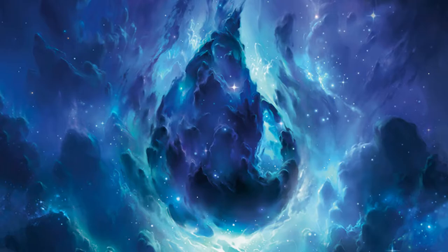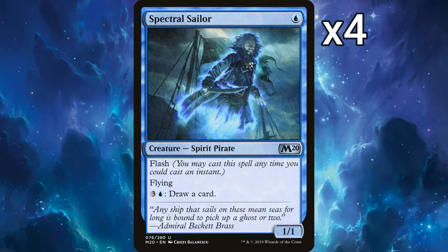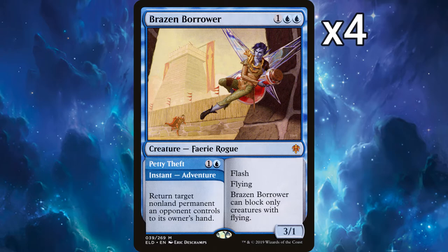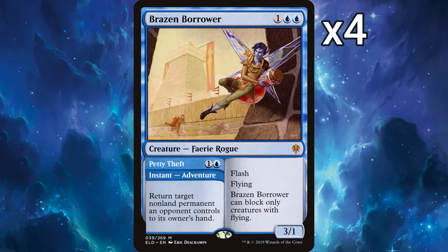Decklist. 16 creatures, so quite creature light. 4 Spectral Sailors: 1-drop with flash, flying, and has the ability for 3 and a blue to draw a card. 4 Brineborn Cutthroats: 2-drops with flash that get +1/+1 counters every time you cast a spell on your opponent's turn. 4 Brazen Borrowers: an Adventure card with an instant for 2 that returns a non-land permanent an opponent controls to hand, and a 3-drop flash flying 3/1 creature that can't block. 4 Sea-Dasher Octopuses: 3-drop flash 2/2 that draws a card when it deals combat damage and can mutate for 2.